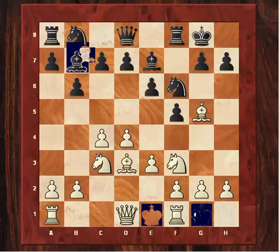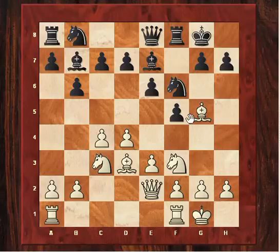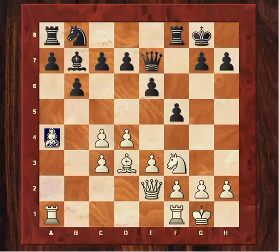This fianchetto seems quite natural, and now we have Qe8. Capablanca is quite calm in this position — he plays Qe2, perhaps with the idea of e4, which is quite thematic against the Dutch. Ne4 was played. Capablanca welcomes the simplifications and doesn't even mind his pawns being doubled. So his pawns get doubled, and then he plays a4.